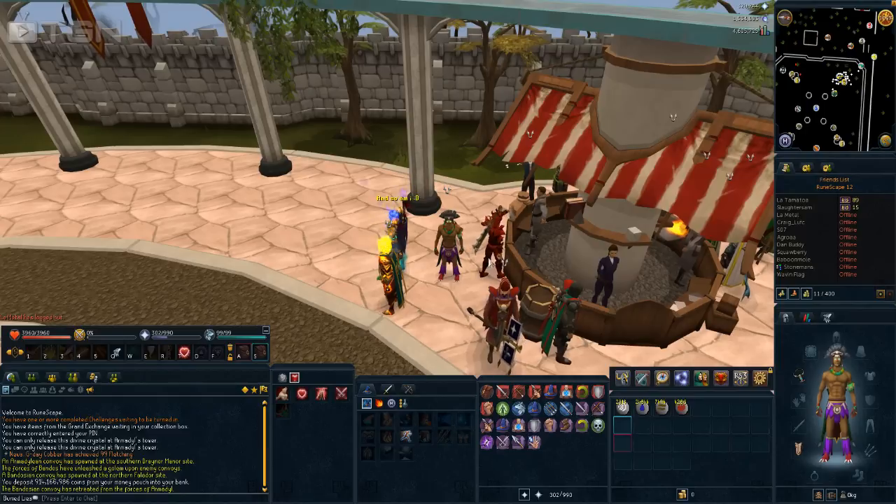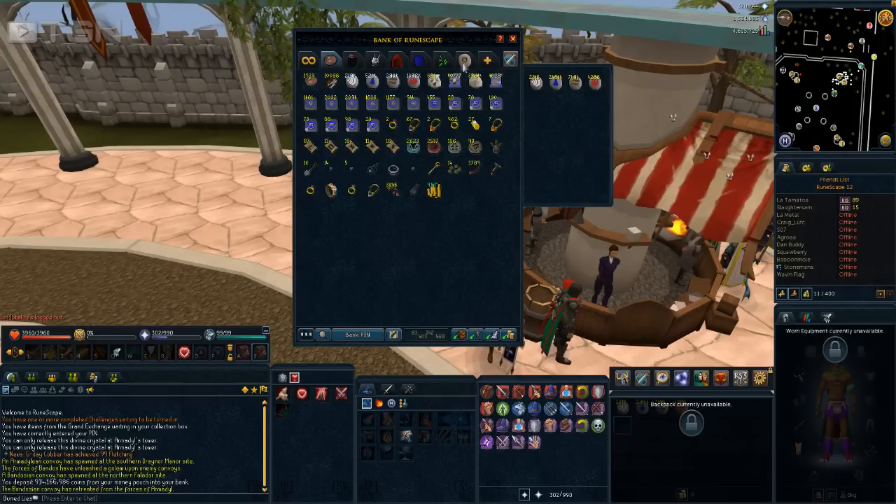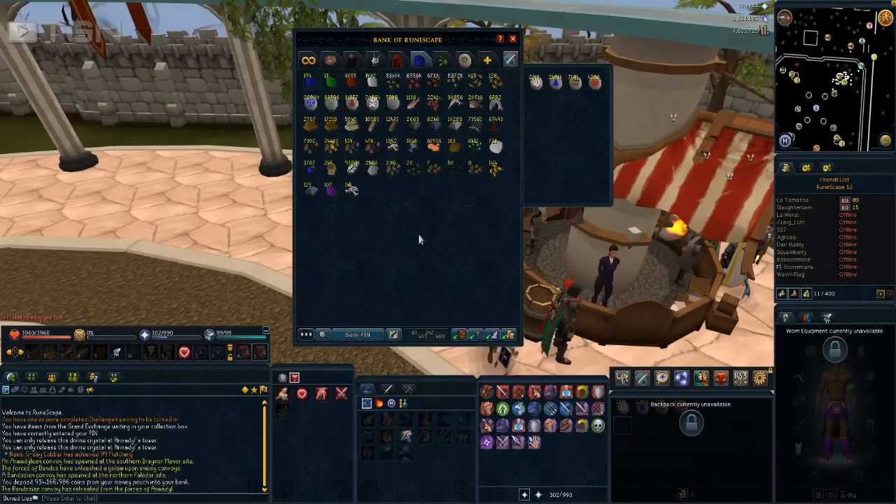We've got 57 unique items or different items. I'll open up the bank so we can have a quick look. Here's the tab — I've got the runes in my inventory because I've also got those in my bank. Here are the other 53 items: some gems at the top, some of the newer seeds, a lot of high level farming stuff, some runes, raw fish, planks, logs, bars, ammunition, and ores.